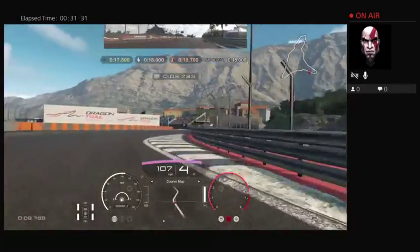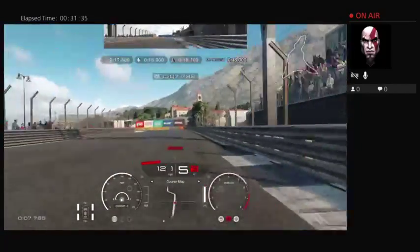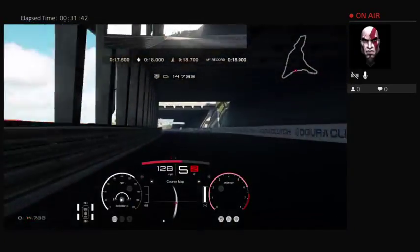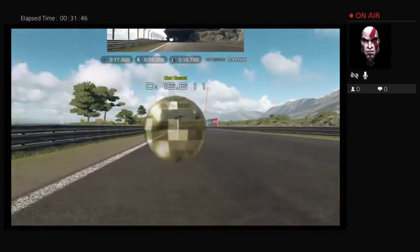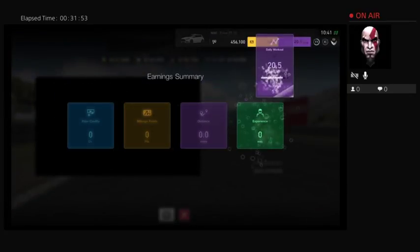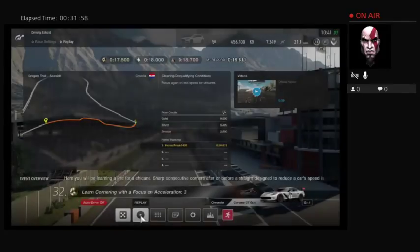Outside for an S-turn, outside for an S-turn, avoid hitting the wall, recover — 15, 16 — and got it! That was good, that was really good. Now what do I win?